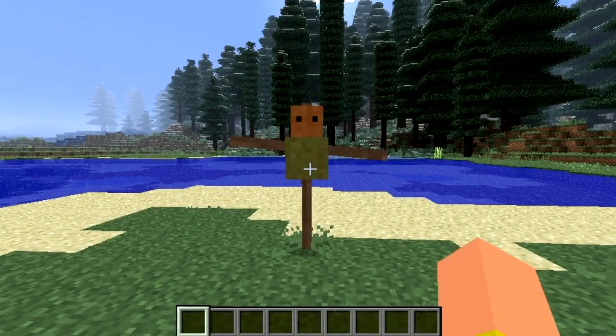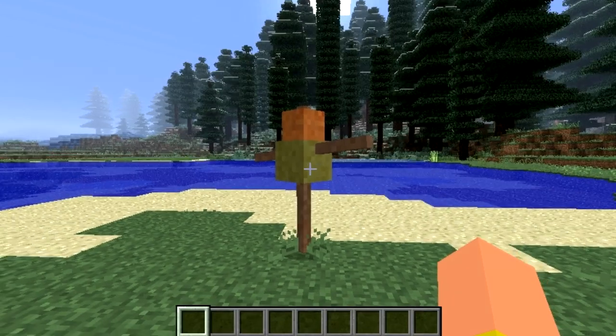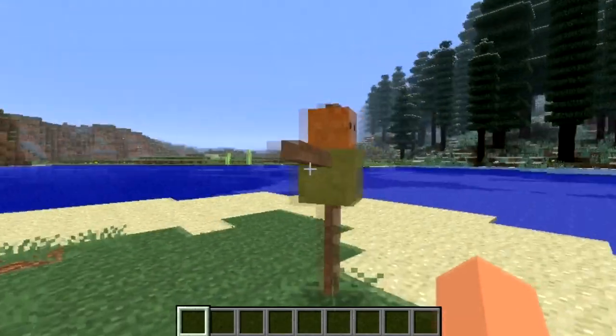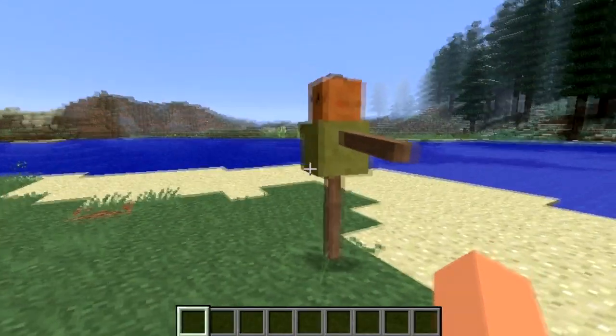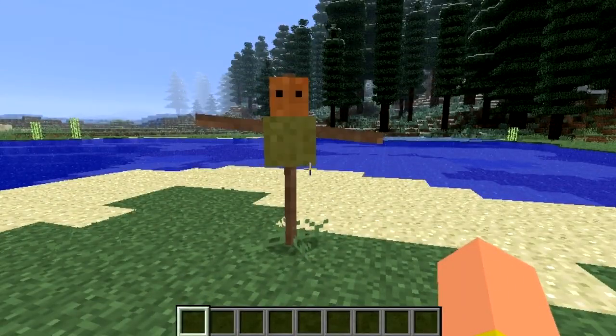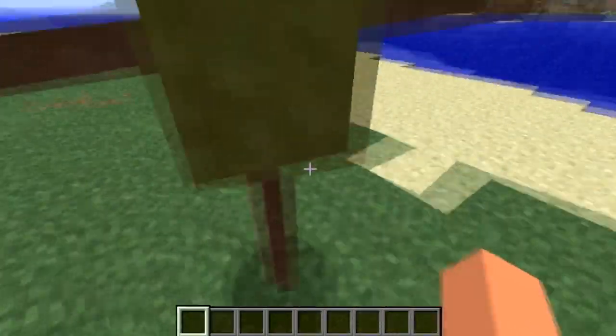This is a scarecrow. In future updates the mod creator states it will have an extra use — maybe it can scare away mobs from your house or something like that. But for now it does nothing but stay and spin around. You can actually push it and it moves across the blocks.